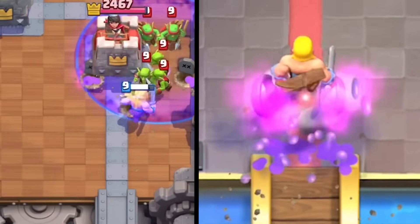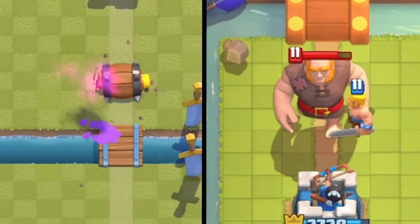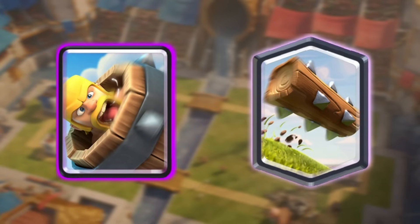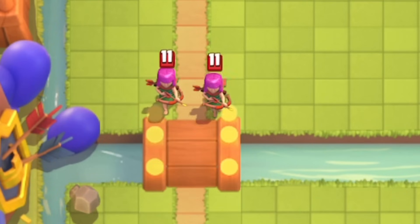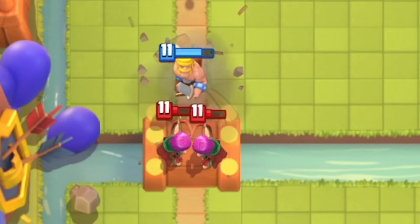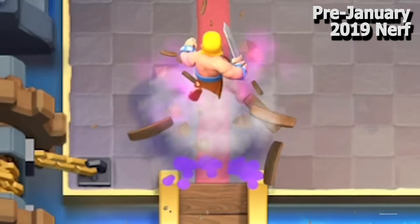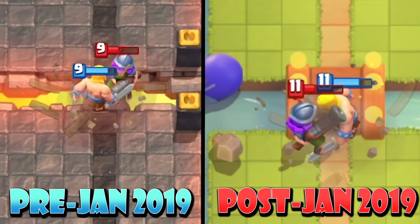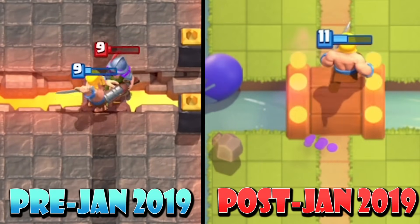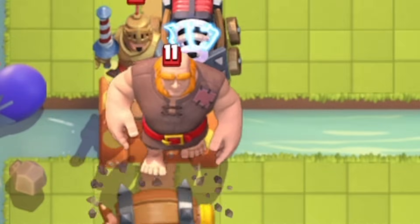The Barbarian Barrel had so many advantages over the Log. Even though the Log had knockback and Crown Tower damage, the Barbarian Barrel could kill all the same troops the Log did — plus more. But the battle was not over yet, and not even through 2018. On December 3rd, 2018, the Barbarian Barrel's damage was reduced by 5%, eliminating its ability to kill Archers at equal level. The next month, it was nerfed again so that the Barbarian would not attack right away but rather take 0.15 seconds to attack, allowing defenders some reaction time to distract the Barbarian.